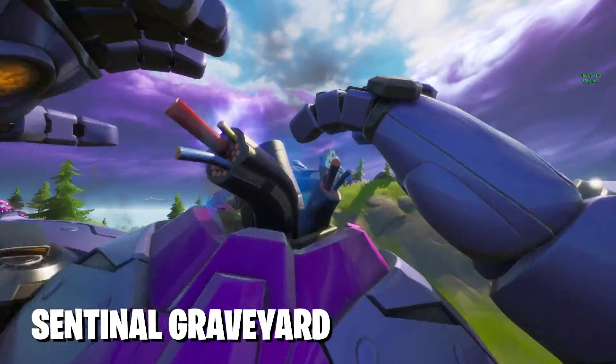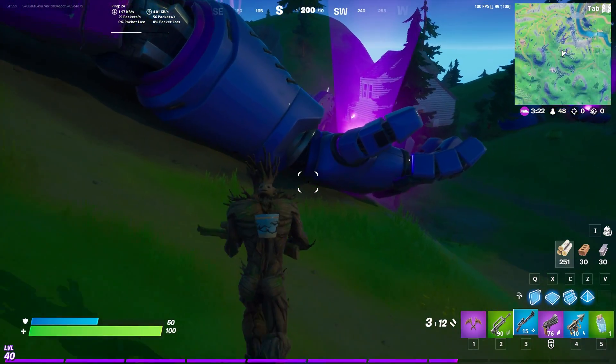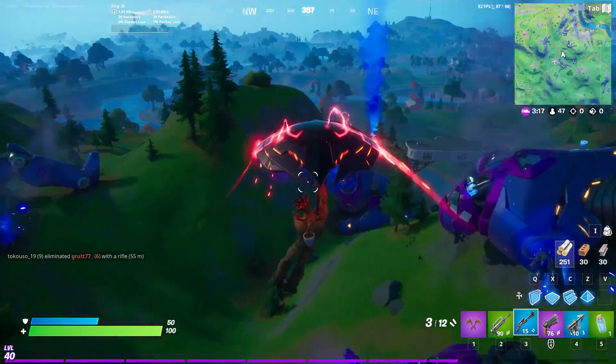I hope Kit's okay, because at the sentinel graveyard there are a ton of sentinels. This is the largest unnamed point of interest in Fortnite in Season 4. You can find this place right near the center of the map by the Authority — on the hill that overlooks Weeping Woods. If you jump on their heads while in this area, you actually get a major boost, though there isn't a ton of loot here. I think Galactus will most likely resurrect these robots, and we'll probably see a big fight — the superheroes versus the robots.